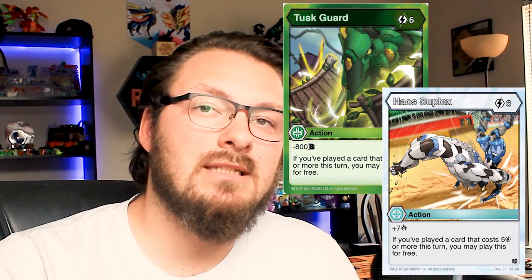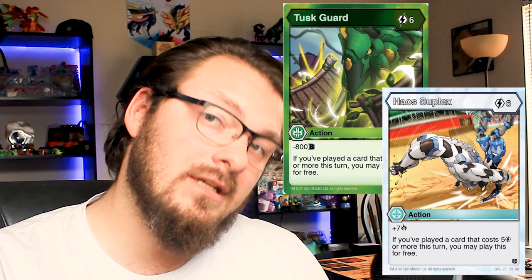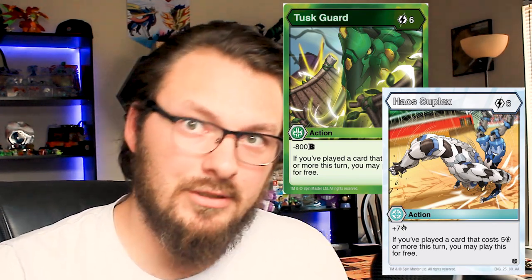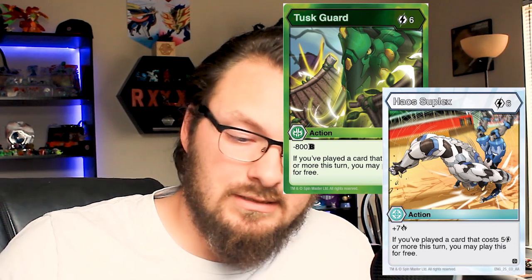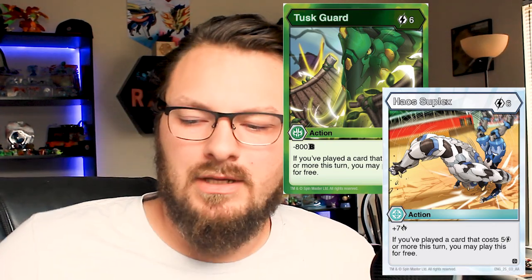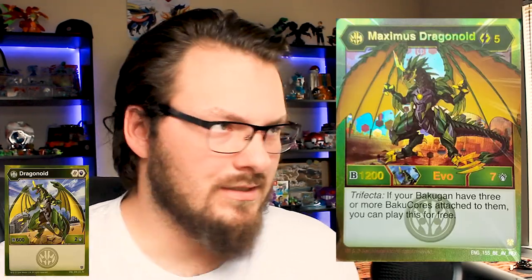The ruling says that card costs five, so since it costs that much it activates the effect. So you Dan off a Tusk Guard, and if you have another Tusk Guard or a Haos Suplex in hand, you can play both of those for free and get this massive help in your battle. Tusk Guard subtracts 800 — it is a Ventus card which hurts against Shadow Strike, but there's not too much Shadow Strike going around anyway. So going back to the Dragonoid, the good thing about it is it has an Evo.